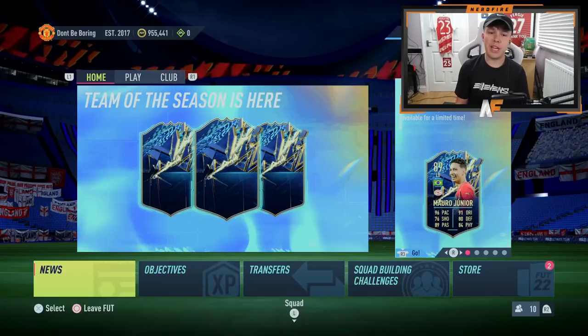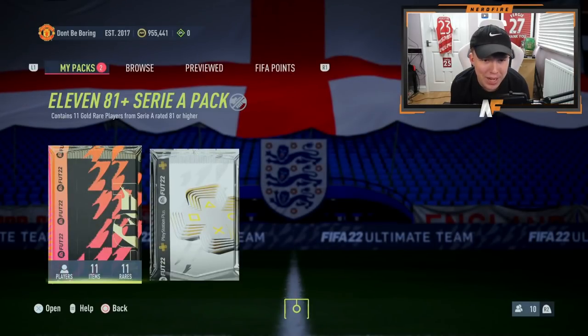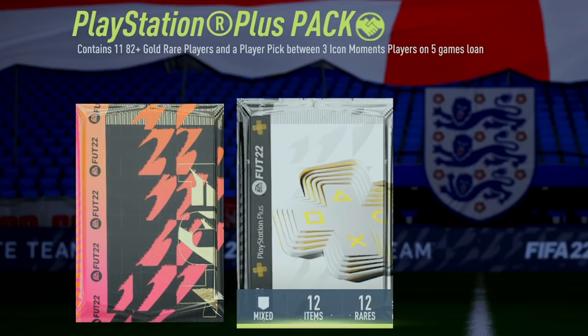Back on FIFA now - if we go over to the store, the PlayStation Plus pack should be there. As you can see, it contains 11 82-plus gold red players and a player pick between three icon moments players on a five-game loan. I guess we crack open my first one and see what we can get.